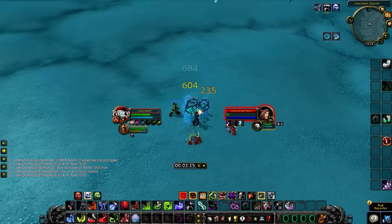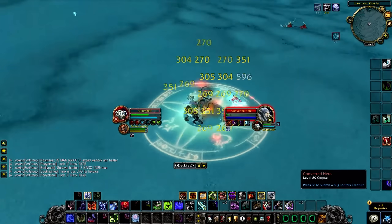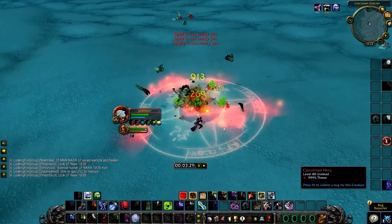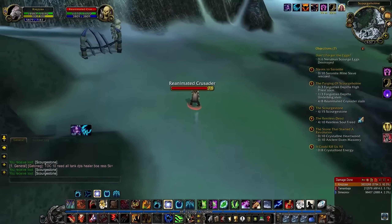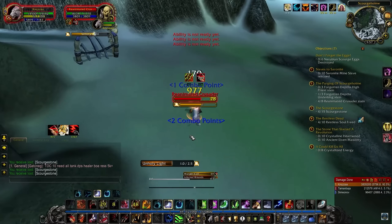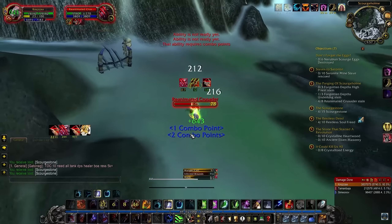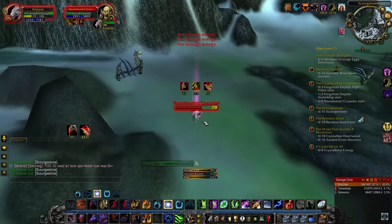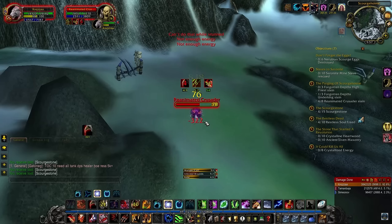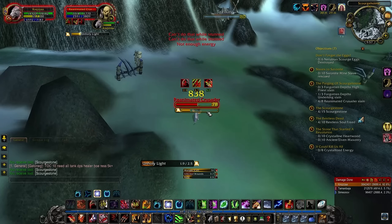The Storm Peaks and Icecrown will be basically totally empty apart from other Realm First pushers. The main reason why people are going to go to open-world leveling at 77 is because of cold weather flying. This allows you to level up and quest on your epic mount, which will be insanely fast, and the XP per hour will go past and beat dungeons. The Realm First pushers will finish their journey open-world leveling on their epic mounts.